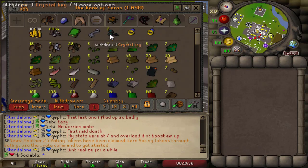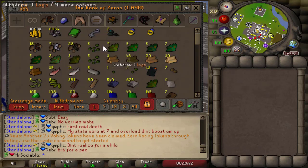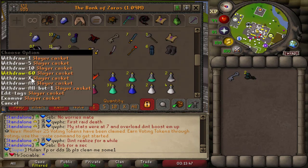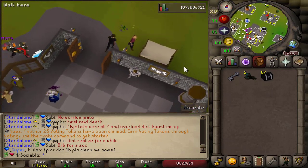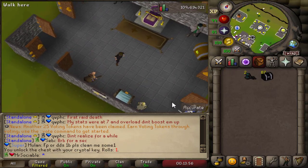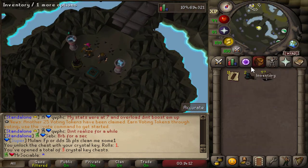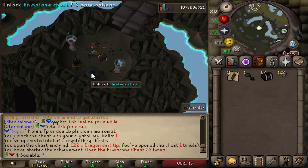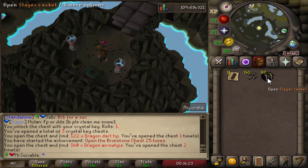Let's open up the crystal key and then the slayer caskets to see what we can get. The crystal chest gives us 11 mahogany planks — not going to complain. Our first two brimstone keys on the account give us 122 dragon dart tips — not a bad start — and 140 dragon arrow tips. Nice.